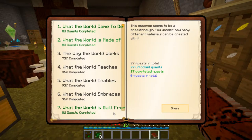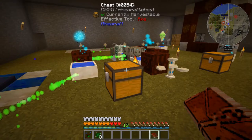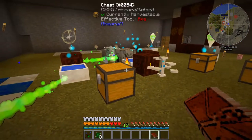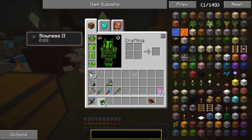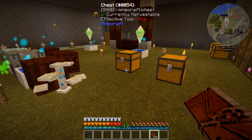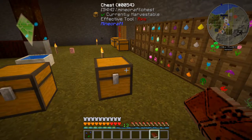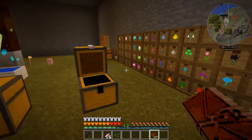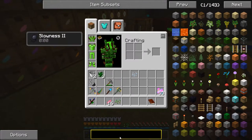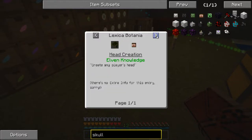The next thing we're going to do is start getting some stuff ready for our Witchery altar. We set up the altar in the last episode and I've done a little bit of work out there to prep the area so we can get some energy for our altar. The first thing we want to make are items that go on the altar to increase its power. One of the highest-rated things is a player skull — I believe there's a recipe for a head we can craft.